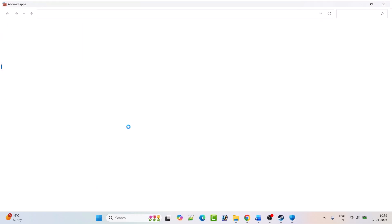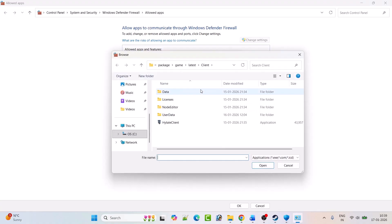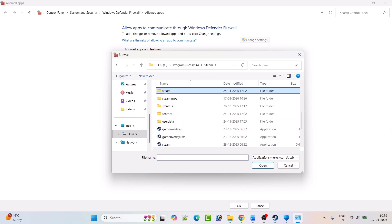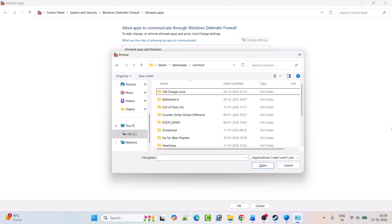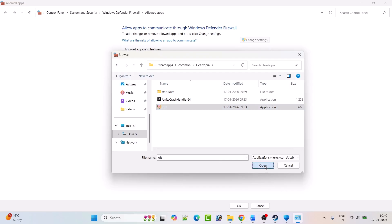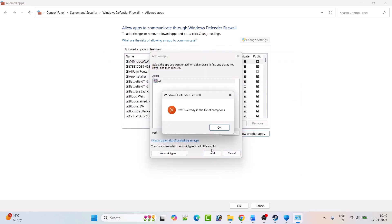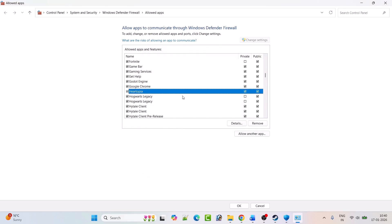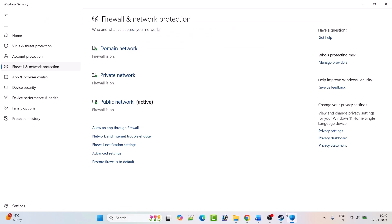Go back, click 'Firewall and Network Protection,' then 'Allow an app through Firewall.' Click 'Change Settings,' then 'Allow Another App,' and click Browse. Navigate to C drive > Program Files (x86) > Steam > SteamApps > Common > Hartopia folder, select 'xtd.exe,' click Open, then Add. Make sure both Private and Public are checked, then click OK to save.